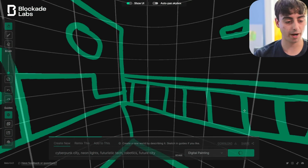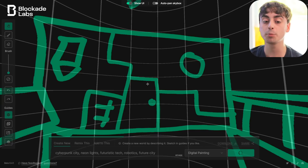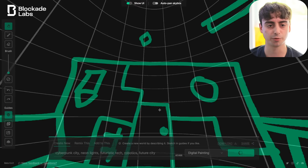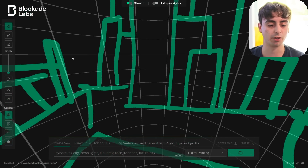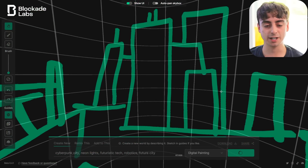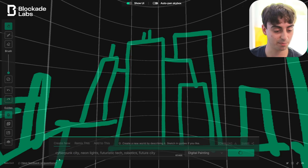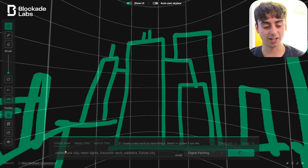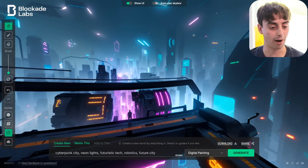What I've done now is drawn in my own cyberpunk world and we're waiting for it to generate. As you can see, I tried to draw a weird-looking doorway with some cyberpunk accents. We're trying to ask this AI to do a lot of interpretation for us, so my hopes aren't too high that this image is going to come out all crystal clear and beautiful. I tried to add some floating blocks that could be interpreted as flying cars in this futuristic cyberpunk cityscape, and we've also got our main cityscape and some railings. The prompt was literally: 'Cyberpunk City, Neon Lights, Futuristic Texts, Robotics, Future City.'